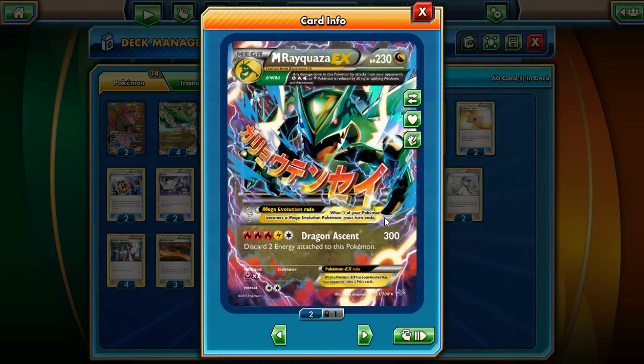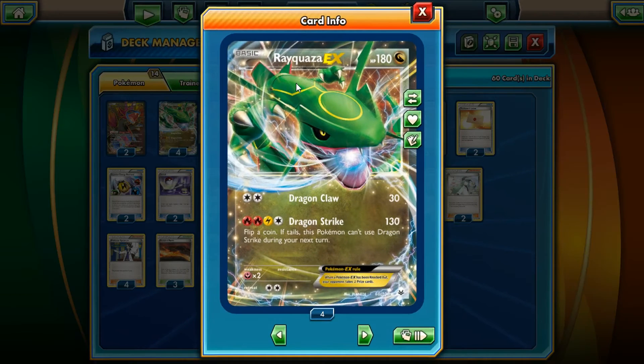It has the Mega Evolution rule — basically you have to end your turn when you evolve unless you have a Spirit Link. He also has the ability Delta Wild, which reduces damage done to his Pokémon by Electric, Fire, Water, and Grass Pokémon by 20 after applying resistance. It doesn't really matter since he's not weak to any of those, but it's a kind of weird text they put at the bottom.